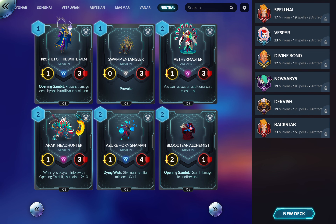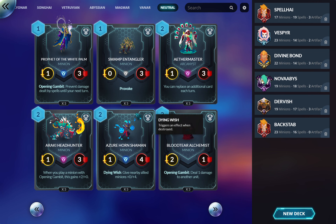Headhunter is a build-around though — you've really got to already have a deck going in that direction, then you go 'I can throw him in.' Azurehorn Shaman is mostly in Lionar decks because Lionar can make this sick, or in zoo decks where he can make your zoo feel nearly unkillable.